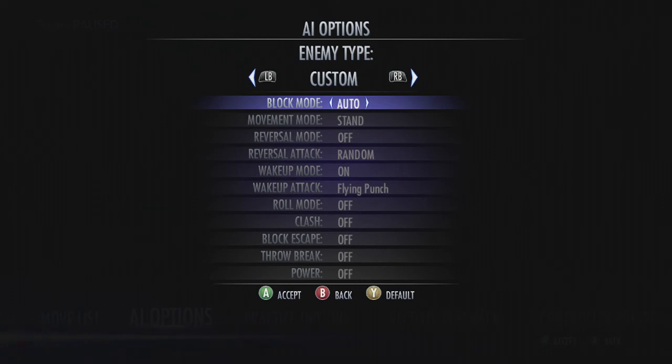If he meter burns the flying punch, he might hit you if you try to swing right there, so you just have to be wary of that. Superman players waking up with meter burn flying punch is really not that common — the first two I showed are the most common.